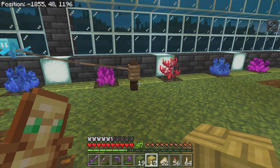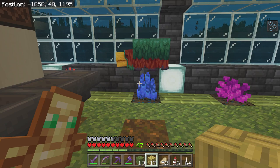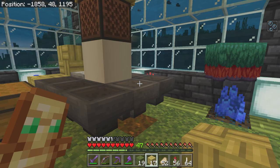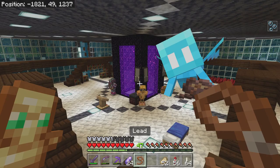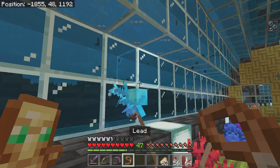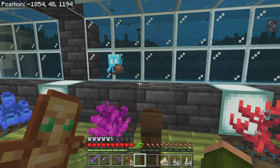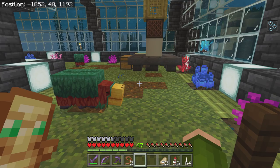So I got the collection system set up and the sniffers are out and about. They're not going to sniff up any plants until they grow up though. I think all I need now is another allay — I have one allay to pick up the pitcher pods, and I need another one to pick up the torch flower seeds when they dig those up. Now both allays are loose, free to roam. I don't remember how long it takes these guys to grow up — it's either 20 minutes or 40 minutes.